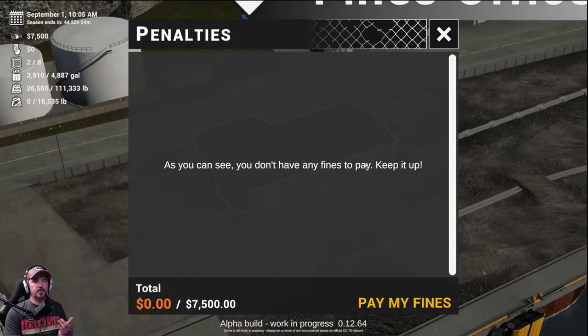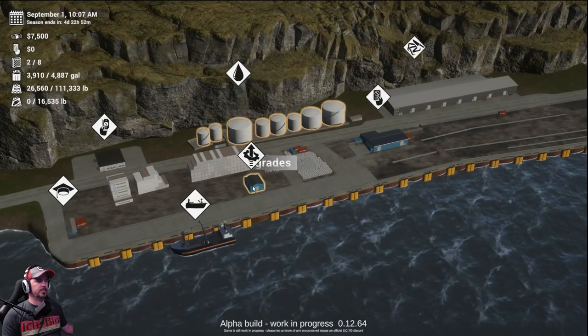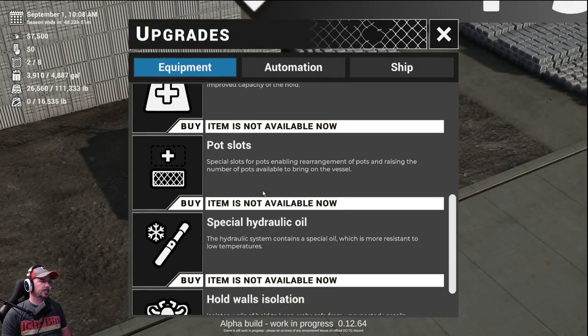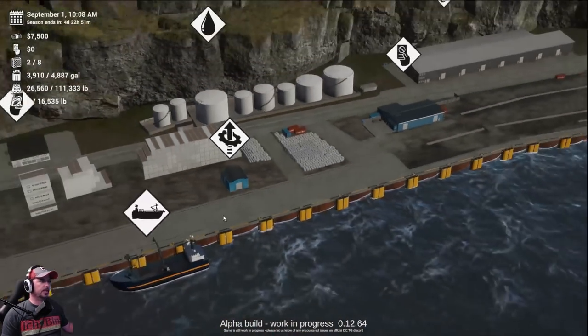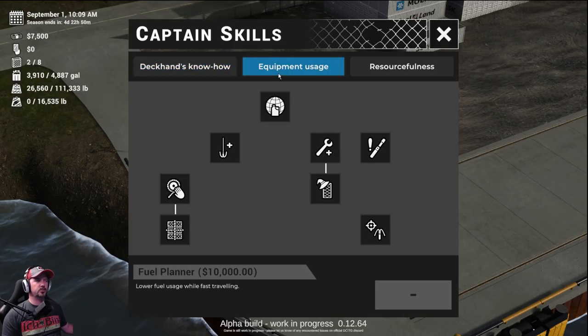Fines office — if you catch females, juveniles, or the wrong crab and try to offload them, if it's past 10% of your quota catch, you'll actually get fined for that. Gas station — probably should be fuel station. Upgrades — equipment, automation, ship — all the different things you can upgrade in a game like this. Also skills — a nice little performance tree of different perks that will hopefully help speed things along as you get into the game.